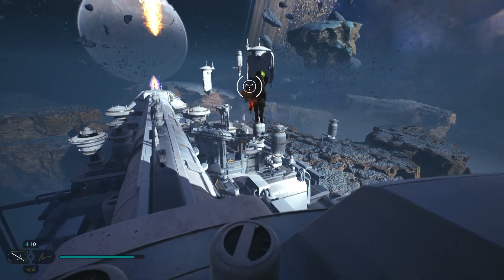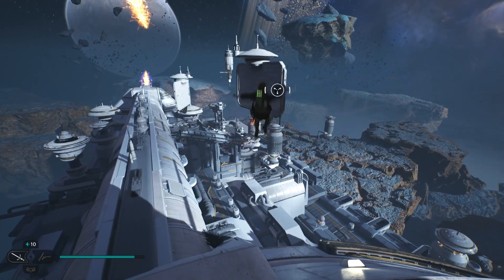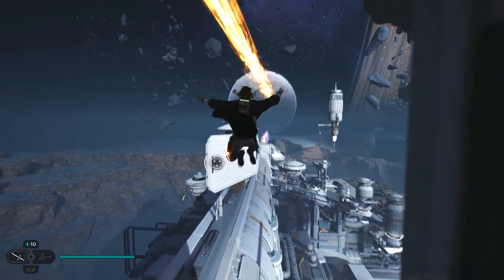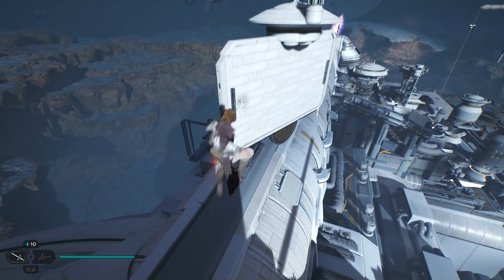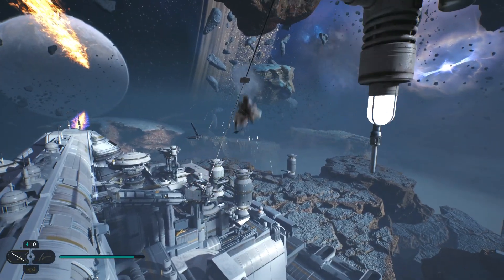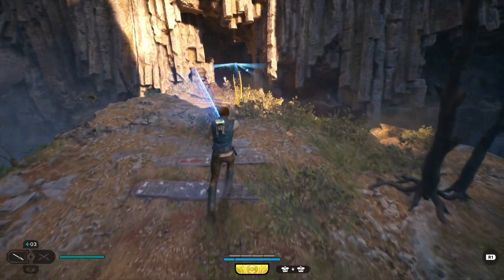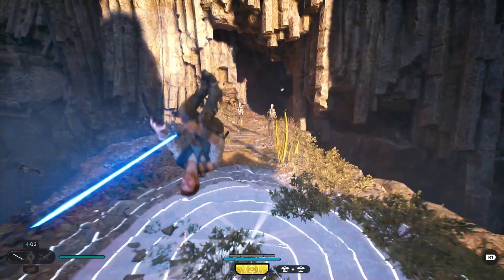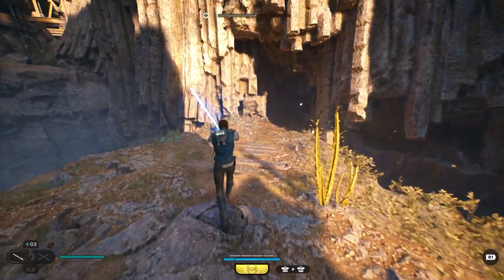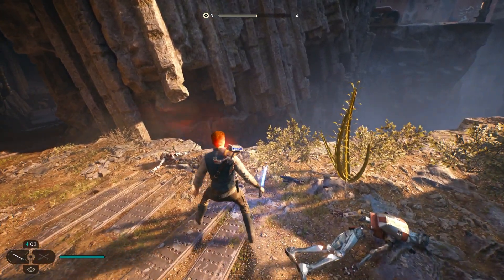A standout feature of Jedi Survivor is the expansive world design. The galaxy is yours to explore, with planets and moons ripe for discovery. Each location offers unique challenges, hidden secrets, and diverse quests that enhance the sense of adventure and reward exploration. You have a home planet this time around where you can meet a large number of characters to interact with. NPCs have a distinct personality and react dynamically to your actions, making the game feel alive. Engaging in conversations with NPCs can lead to branching dialogues and impactful choices that shape your narrative and can bring you into new side quests.